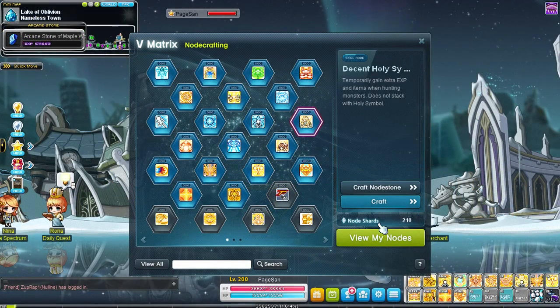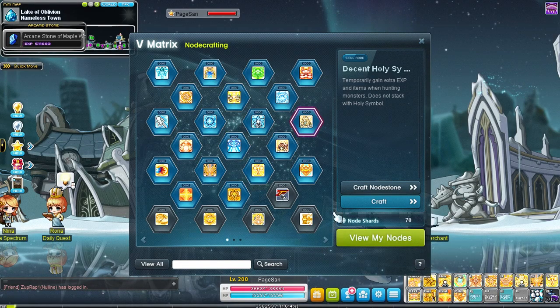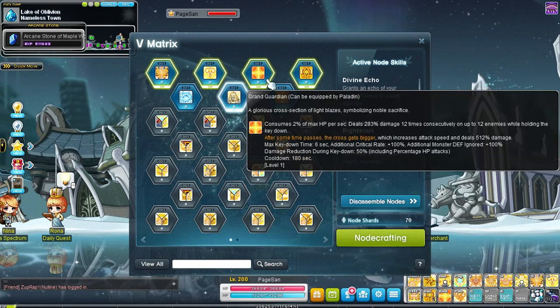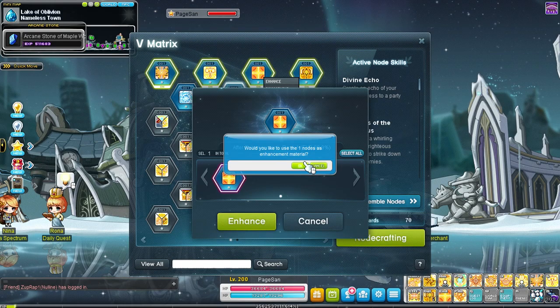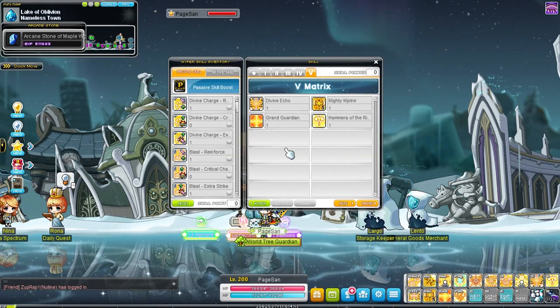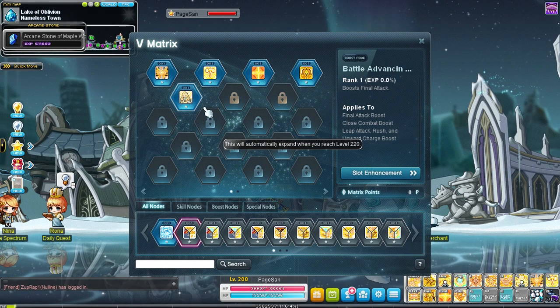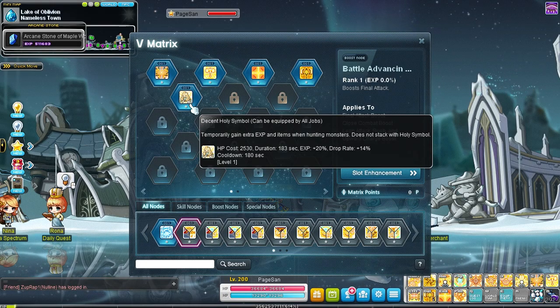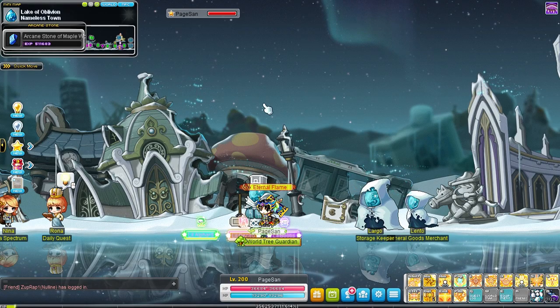Before we start our grind I also always get the Holy Symbol node stone. You get a ton of nodes from the burning event and the Explorer Redux event if you are using those. If not, either hope you get lucky or, if you are on a regular server, buy some nodes from other Maplers. I usually disassemble nodes like Rope Lift, purple nodes I don't need, or boost nodes with attacks I never use to get node shards if I don't get the Holy Symbol node right away. You'll need 140 node shards to create the Holy Symbol node.